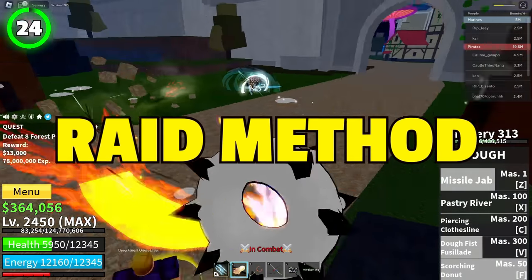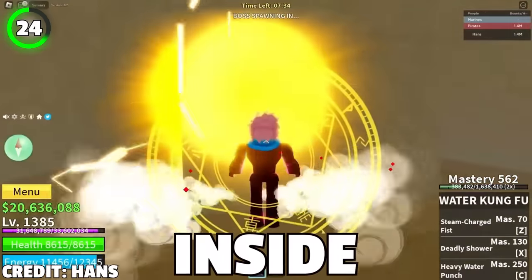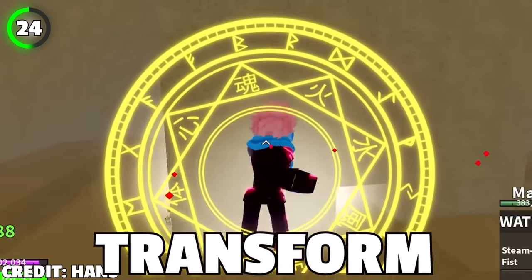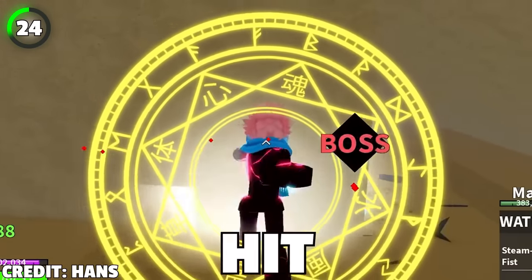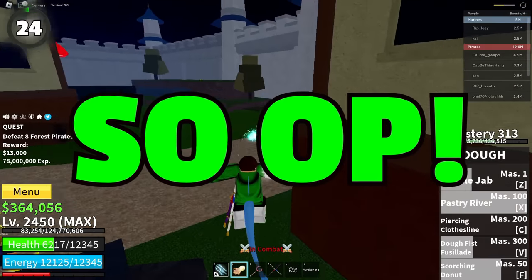This is the only raid method that has a 100% success rate. Get into the light raid. When you're inside the pyramid, all you have to do is transform into Buddha. Now you can just stand behind the wall and hit the boss without receiving any damage. Buddha's range is just so OP.